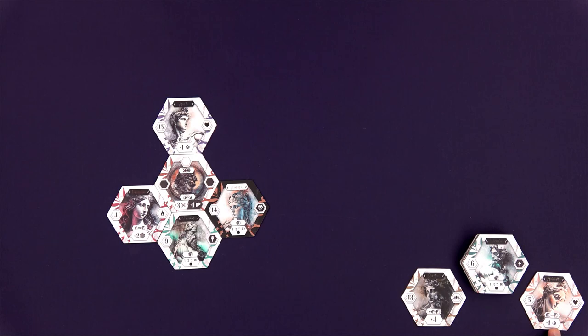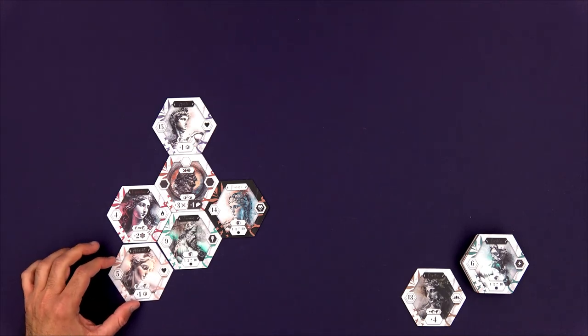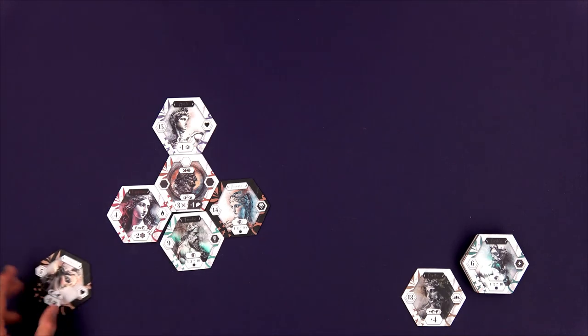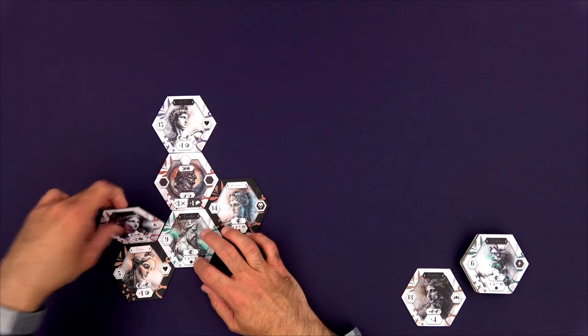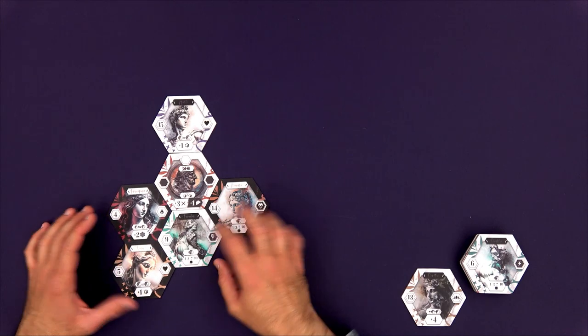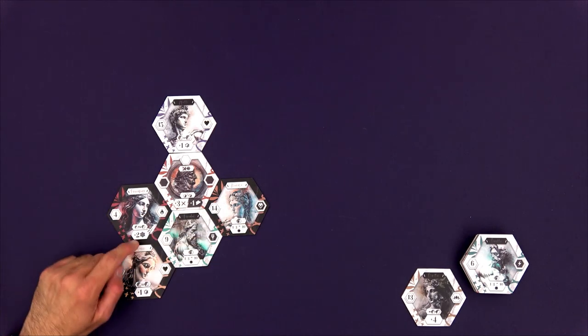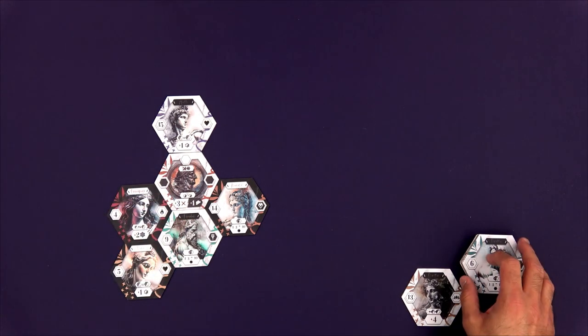Then my turn. All these tiles are white, but as I said they're all double-sided, so whichever one I take I can simply flip to the other side. I'm going to take this five, which lets me copy an ability and wants to be next to other tiles. I'll place it here, flipping this one to the other side. Now this score is based on adjacency to other black tiles, so I'll want to try and flip other tiles near it to score more points near the end of the game.